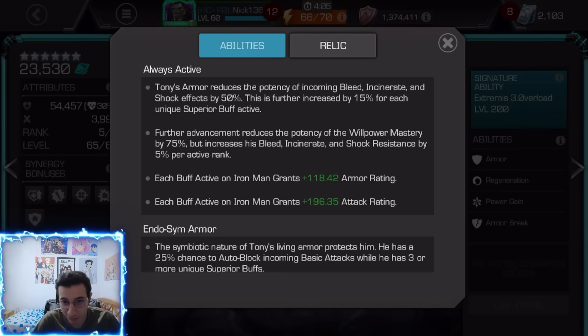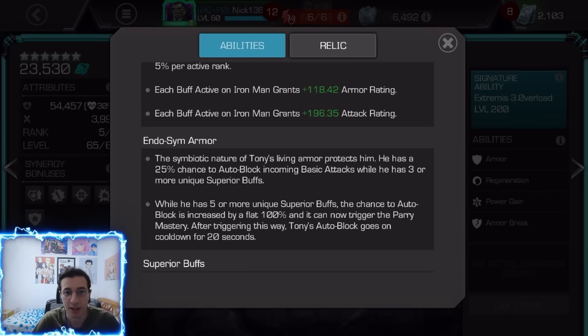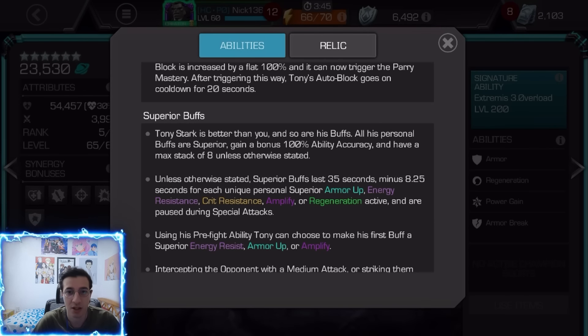For each buff active, we gain more attack and armor rating, which makes us tanky as well. He also has a 25% chance to auto-block incoming basic attacks while he has three or more unique superior buffs, and if he has five the chance goes up to 100% and now triggers parry — really nice safety for attacking.